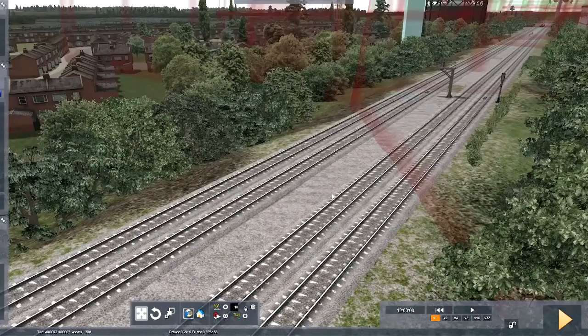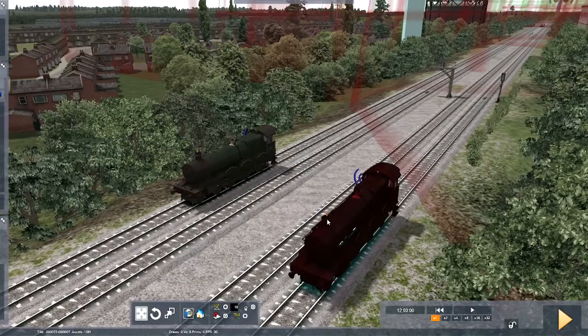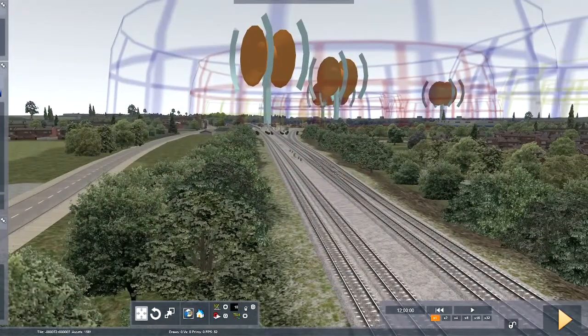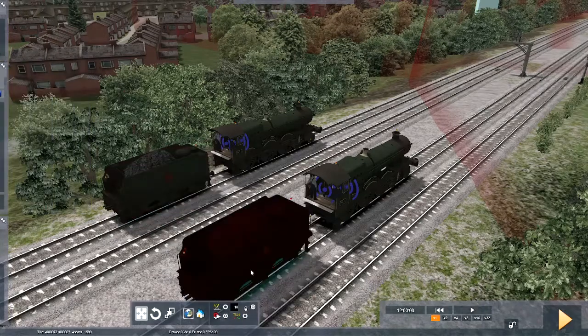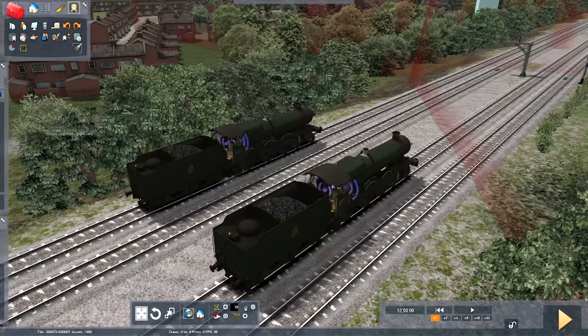So here we are in the scenario editor. I'm going to grab two of the Kingswear Halls — one there, hold the face in that way and one there. I'm choosing these lines because they both run the same direction. We're just outside Didcot on the Great Western, if you want to know that. And give them a pair of tenders — let's grab a pair of Hawksworths. I'll have to spin them around. Give them both a pair of drivers.